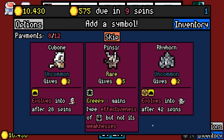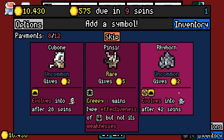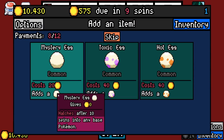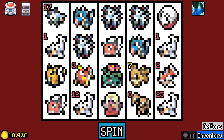Gains the type effectiveness of poison but not its weaknesses — that sounds like it could be really fun. Type effectiveness of dark type but not its weaknesses. It's almost like it was set up to be ready to take in a new generation or something.